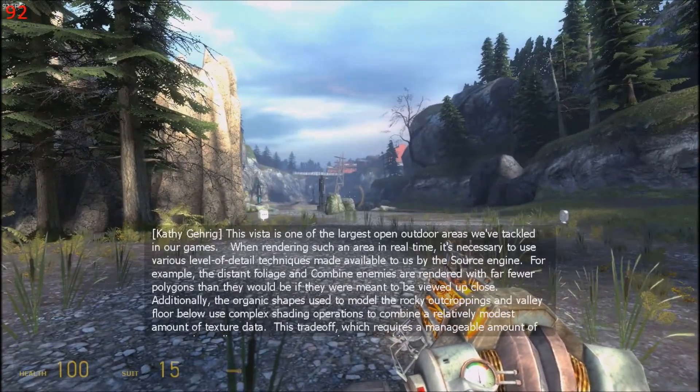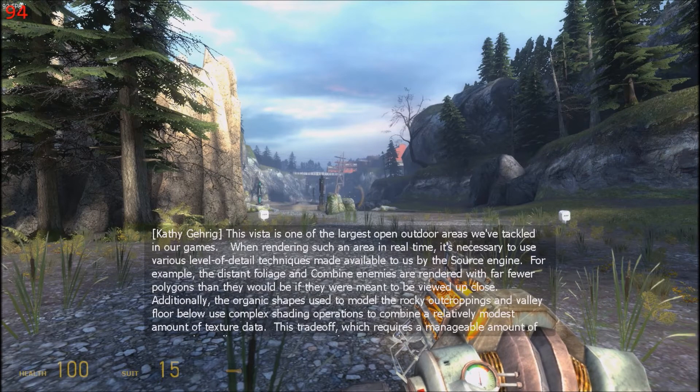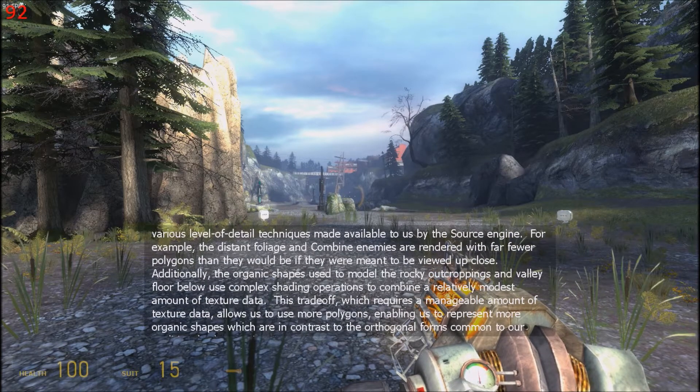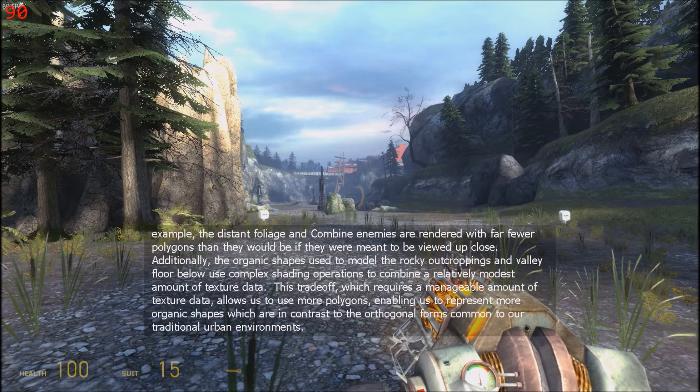This vista is one of the largest open outdoor areas we've tackled in our games. When rendering such an area in real time, it's necessary to use various level of detail techniques made available to us by the Source Engine. The distant foliage and Combine enemies are rendered with far fewer polygons than they would be if viewed up close. Additionally, the organic shapes used to model the rocky outcroppings and valley floor use complex shading operations to combine a relatively modest amount of texture data. This trade-off allows us to use more polygons, enabling more organic shapes in contrast to the orthogonal forms common to our traditional urban environments.